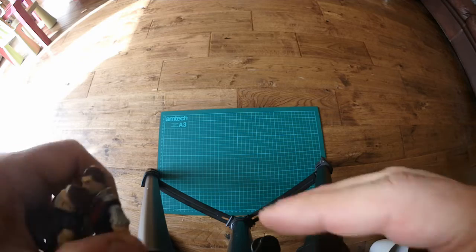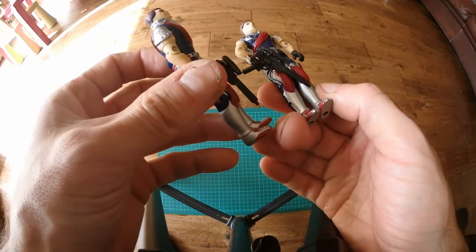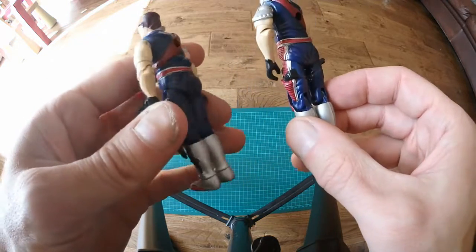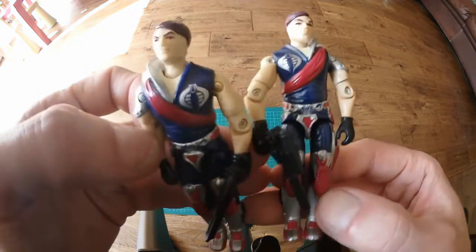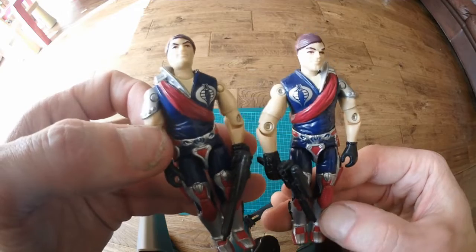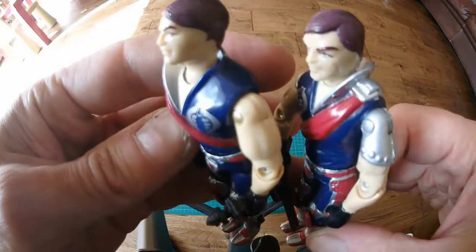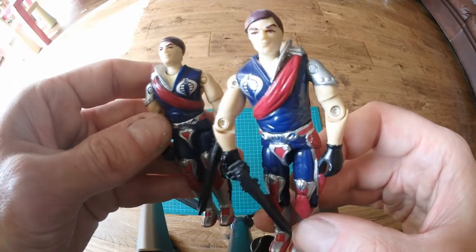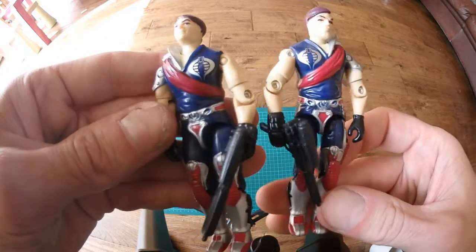We've got the leaders of the Crimson Guard - the infamous Tomax and Xamot, complete with their laser blaster guns, no backpacks though. I think they had backpacks and like a grappling-rope type affair. These are in really good condition. I had duplicates but these were definitely the better of the two - not much paint wear at all. Super cool. Definitely had these back in the day. Leaders of the Crimson Guard.